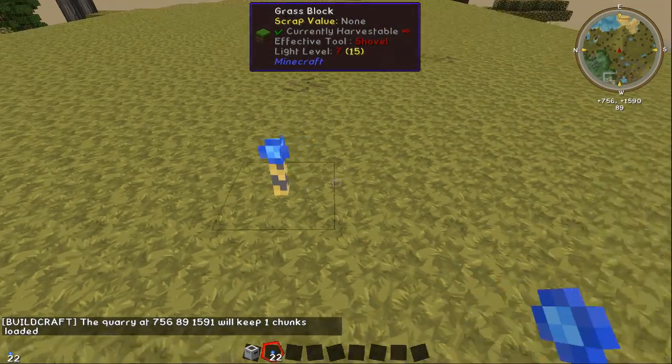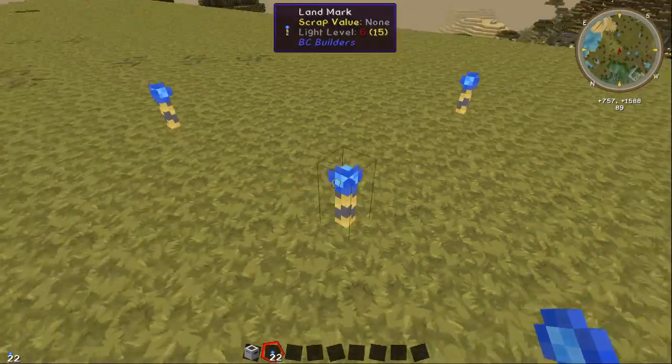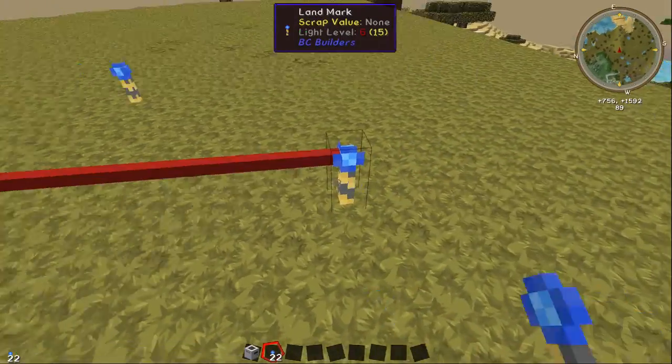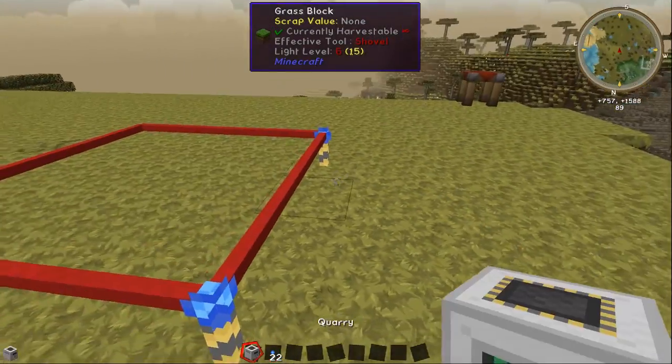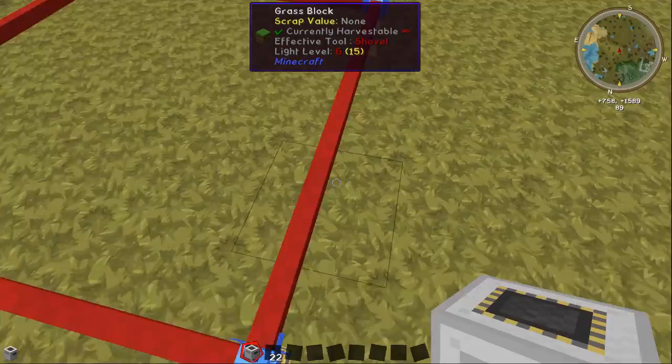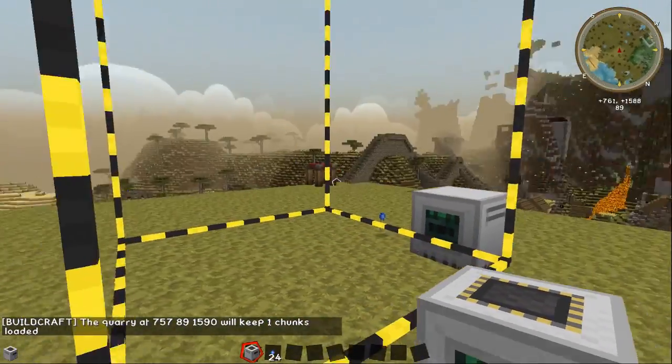You just put three landmarks down like this. They have to be in line with each other and on the same height. You click the first landmark, the second landmark, the first again, and then you simply place the quarry down — not on the red line but one block behind the red line. Like this, and now this is the size of your quarry.